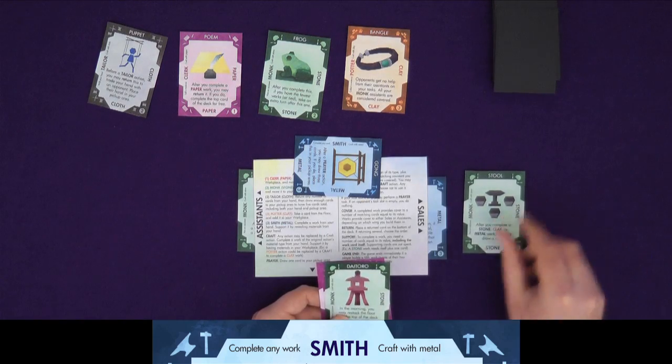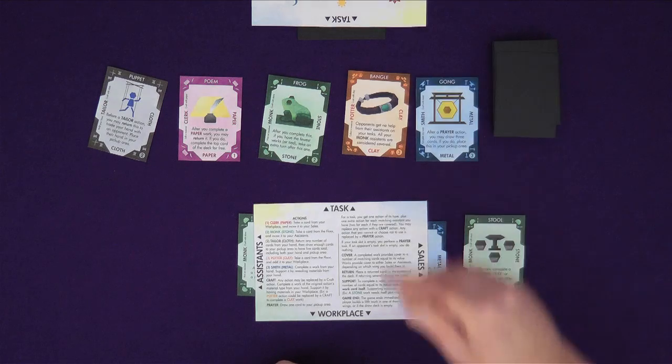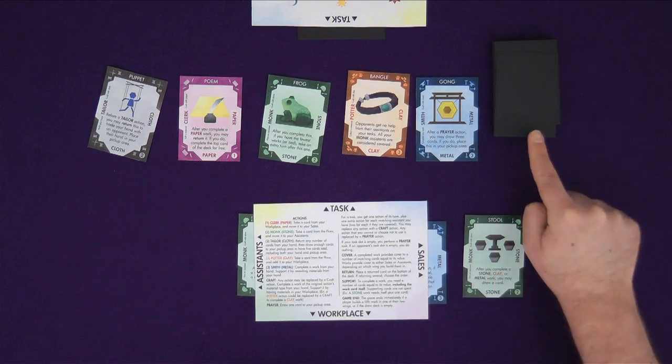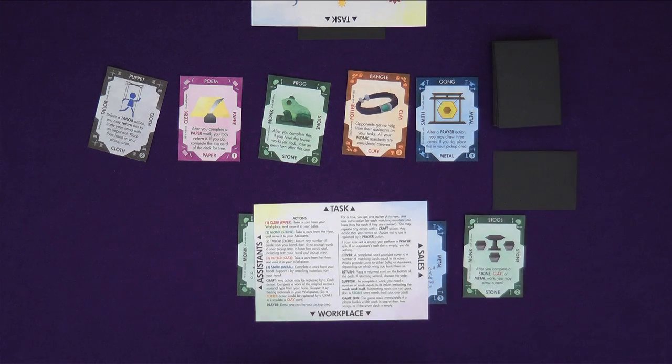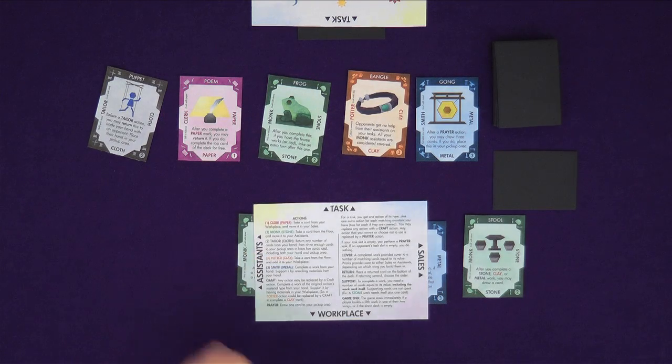The completed work is put into either wing. Instead of playing a new task, you can choose not to place anything. When it comes to your task, you take a prayer action. This means you draw a card from the deck and place it face down in your pickup area. A prayer action is mandatory at any time you do not or choose not to activate a task. In fact, any action can be replaced with a prayer action.